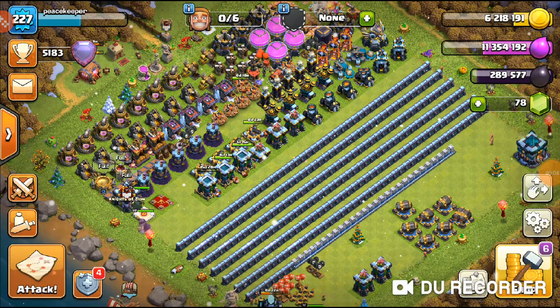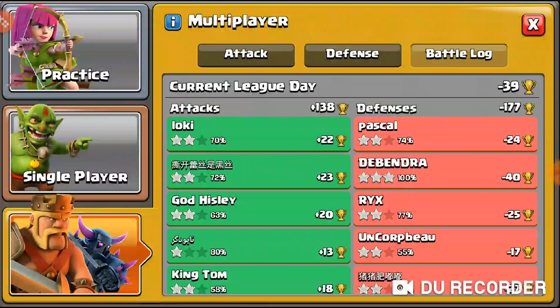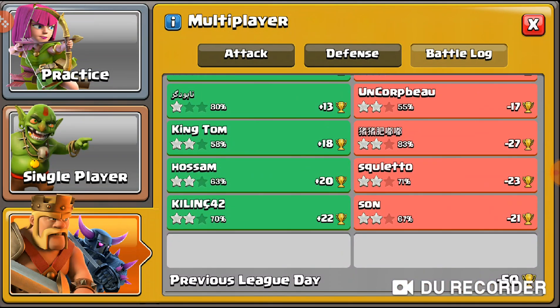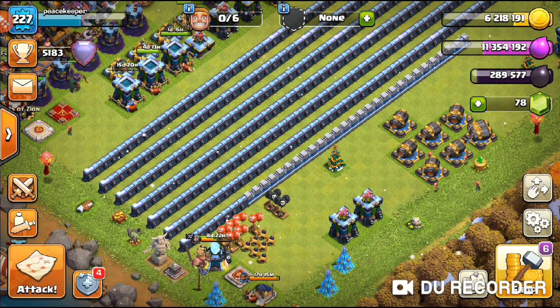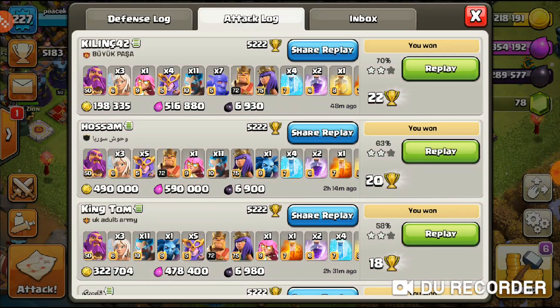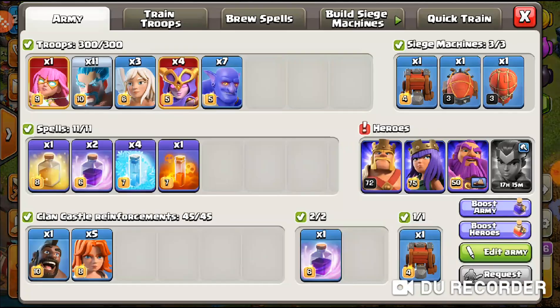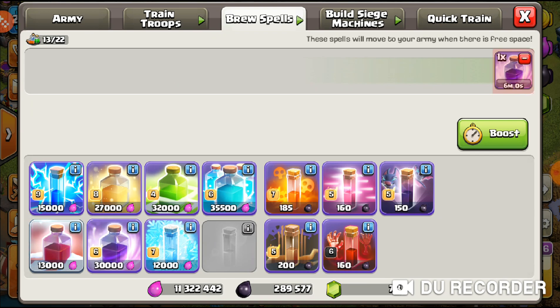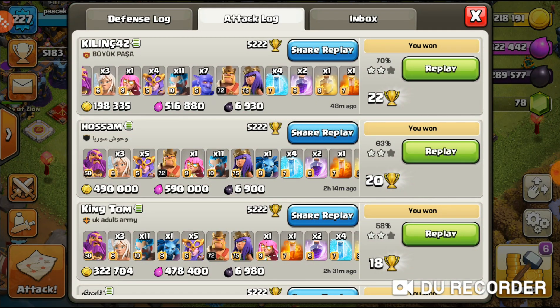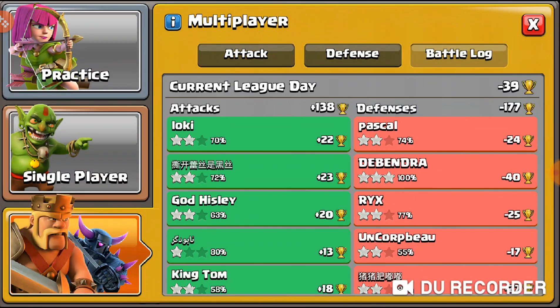What's up everybody, peacekeeper here. Welcome back to the Townhouse 13 where we'll be doing our last Legends League hit for the day. We are currently negative 39, so hopefully we can bring this down a little bit more. I ended up changing the army a little bit — took off one of five switches and put in a couple of bowlers. I think the bowlers are actually pretty good; I tried it once, it didn't go too well at the start, then got a pretty decent two-star 70%. So with that said and done, let's get into the last hit. We have 5183, so hopefully we can end off at 5200.